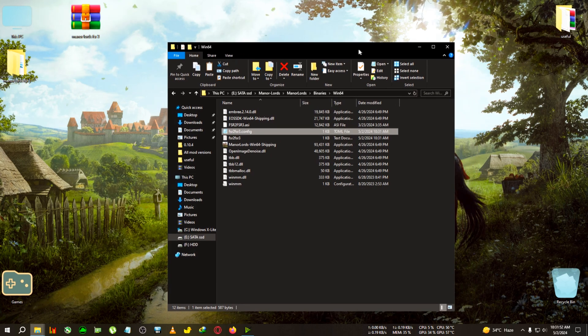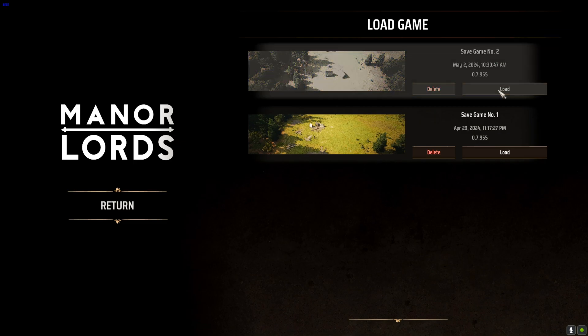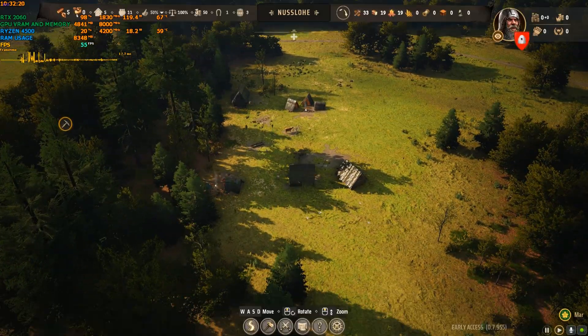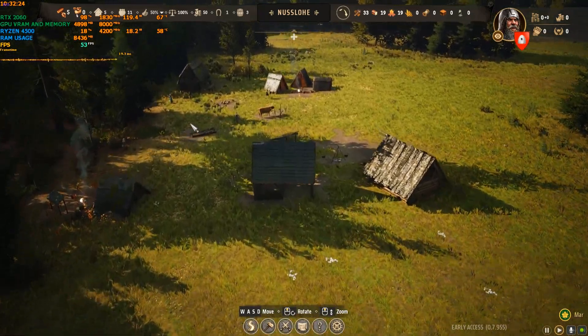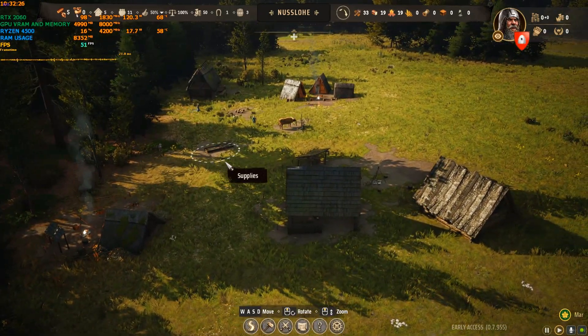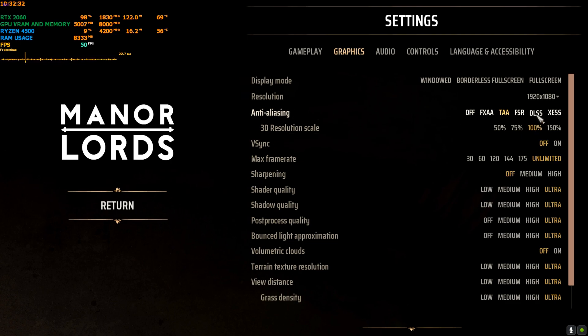We're back in the game. FPS is still the same because I haven't activated DLSS yet. Go to Settings, then Graphics, and in the anti-aliasing section, select DLSS. You should be able to use DLSS because you edited the text file to make the GPU fake an Nvidia one.